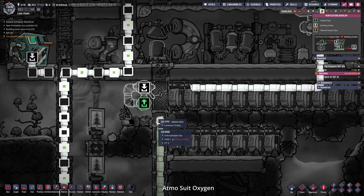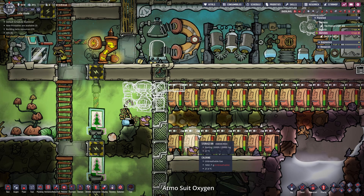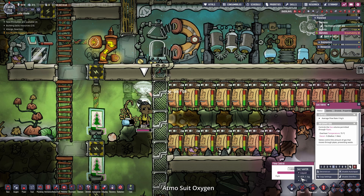So if this is flowing this direction - down - then connect it up with two bridges and set the valve to 0.1 grams a second. Let's wait for the duplicants. Make this a high priority again.